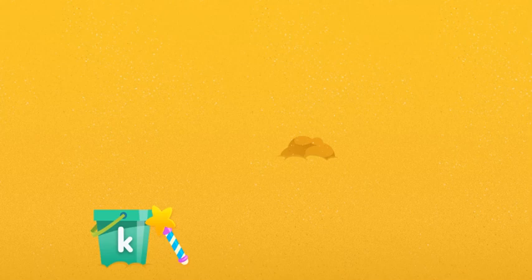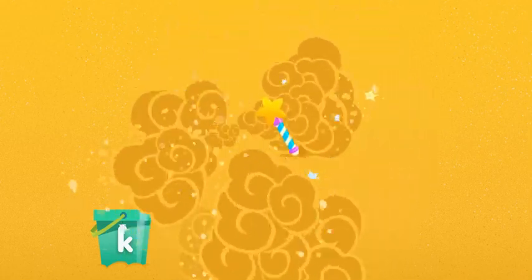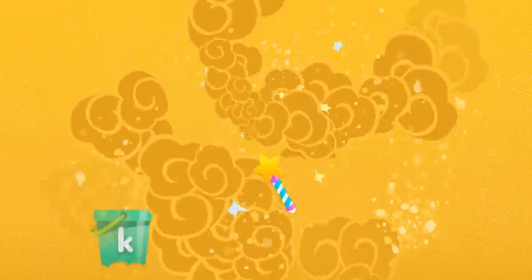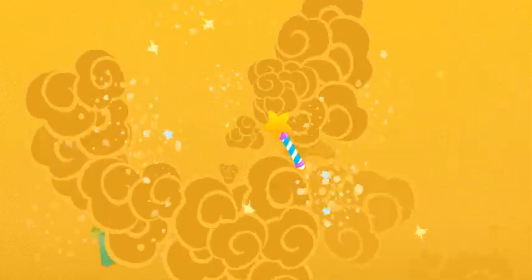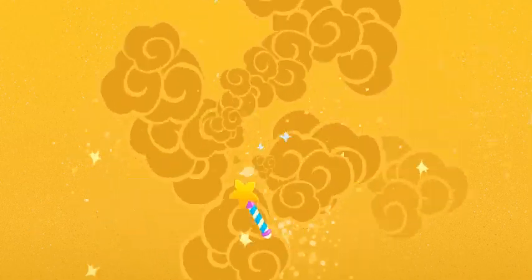I love digging in the sandbox with you. Let's dig again. But first we need a little magic. What we found begins with K, like kangaroo and kite. Now let's make the sandbox new, cause I can't wait to dig with you.